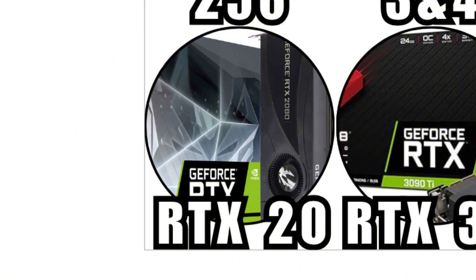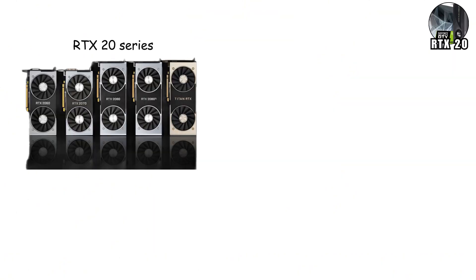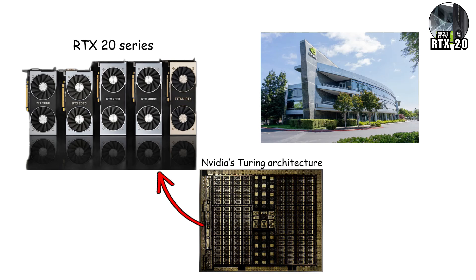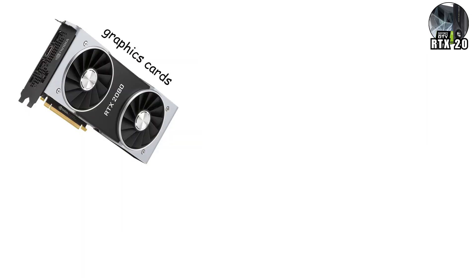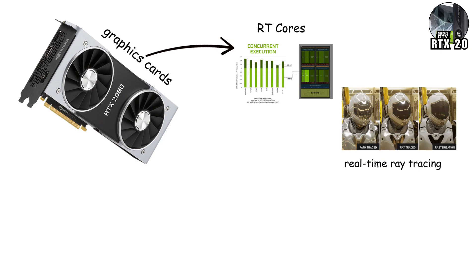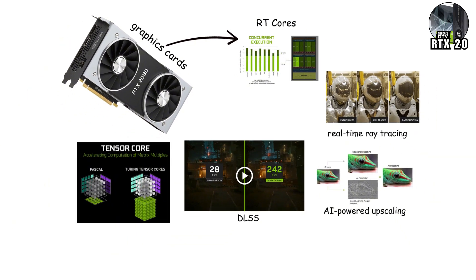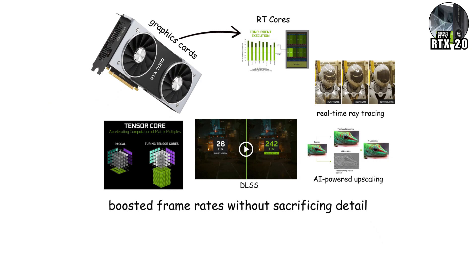The RTX 20 Series, powered by NVIDIA's Turing architecture, was the boldest move the company had ever made. For the first time, graphics cards included dedicated RT cores for real-time ray tracing, and tensor cores for DLSS — AI-powered upscaling that boosted frame rates without sacrificing detail.